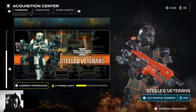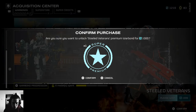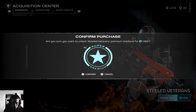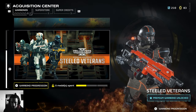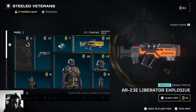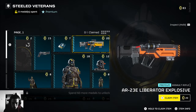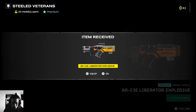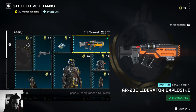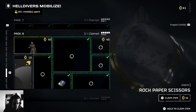I've been able to buy myself the premium war bond — Steeled Veterans. Perfect for my character Patrick Steel, who is a steeled veteran. I bought the Liberator Explosive, which is what I've been saving up for, and another shotgun called the Spray and Pray, which is further down that path.